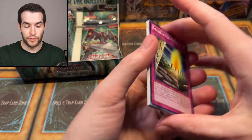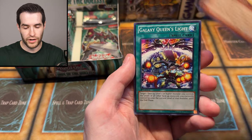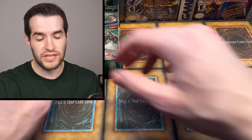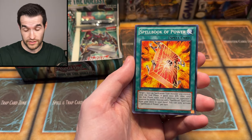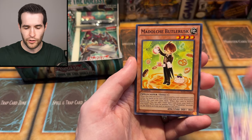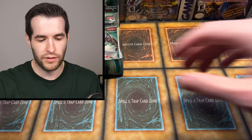Return of the Duelist — still some packs left, not even halfway through for Devin. Let's see if we can get a ghost or an ulti. There are a lot of good ultis in here, great secrets — we already got a secret. Heroic Challenger and Charioteer of Prophecy, Spellbook of Prophecy, Spellbook of Secrets — both are good. I have a Spellbook of Secrets PSA 9 first edition if anybody's interested, hit me up. One, two, three — Madolche Pudding. The top three are ultis in the set above the ghost rare.